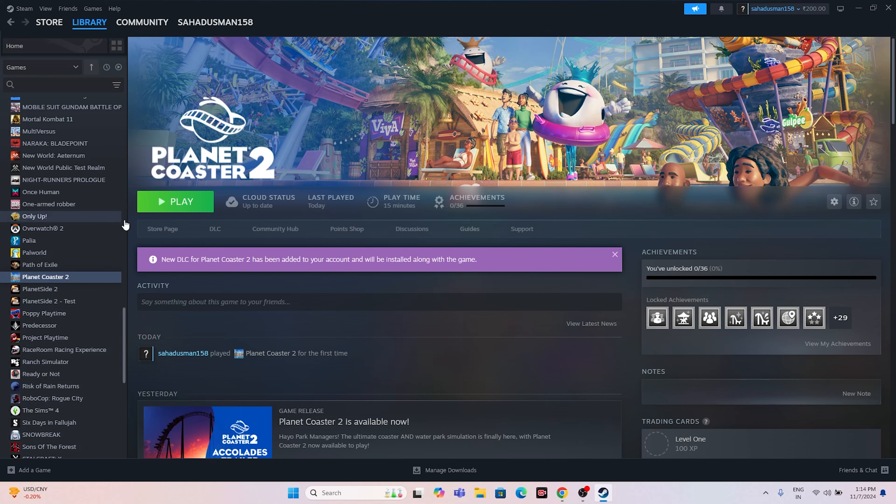The next fix is to press Alt+Tab immediately when launching the game. Hit the Play button and the moment you click it, press Alt+Tab on your keyboard. This trick has worked for a few users, so you can try this out as well.